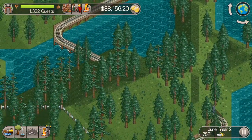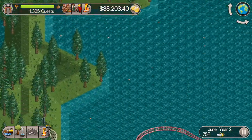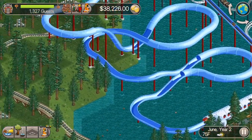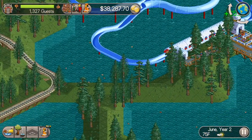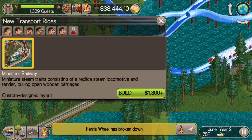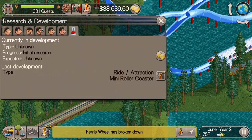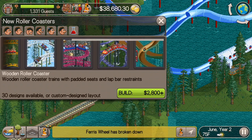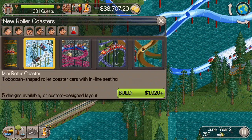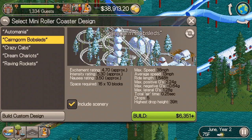We're just going to start building the pathway out around the park. Probably right here next to the dinghy slide is good — it should fit. Mini roller coasters are pretty small. So let's grab this thing — these are actually pretty similar as far as building goes compared to the dinghy slide.